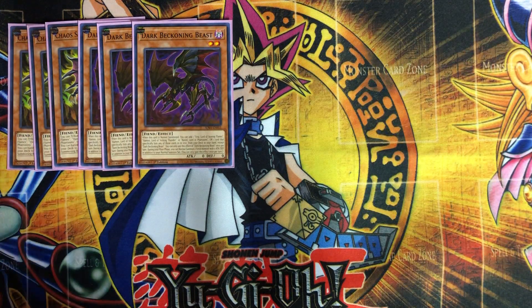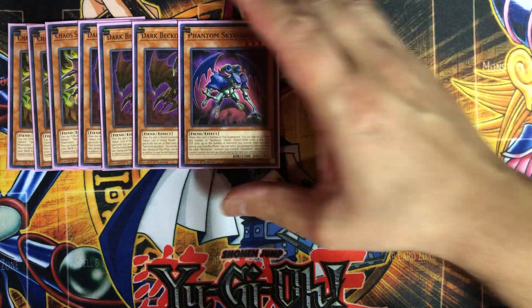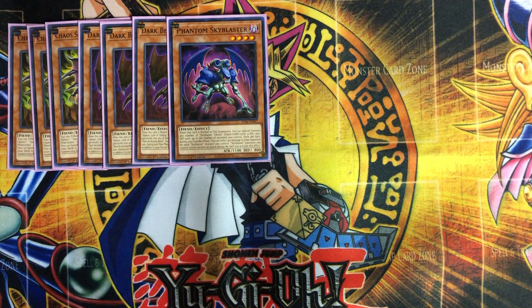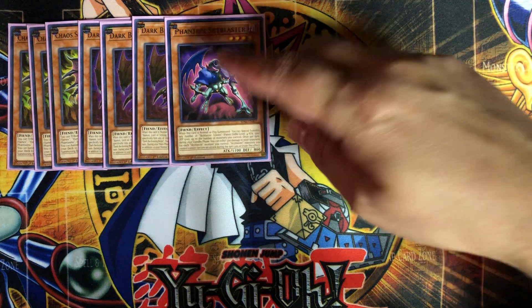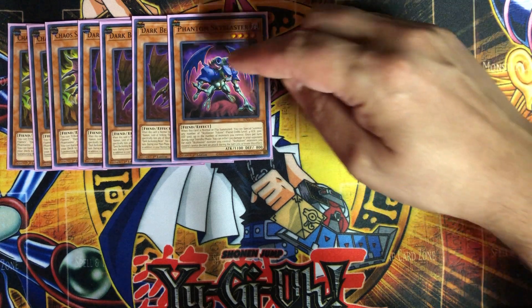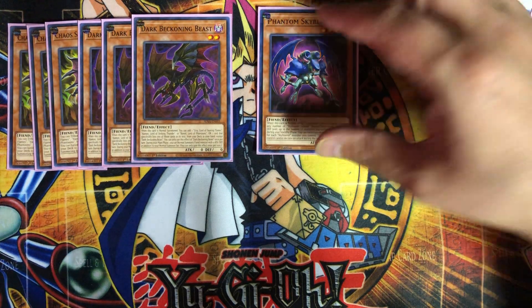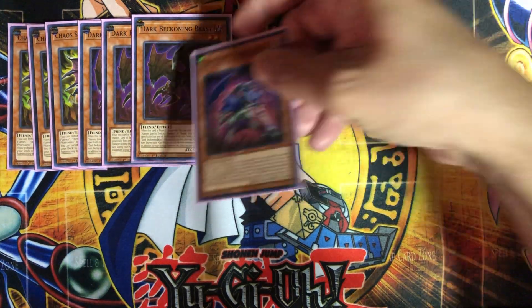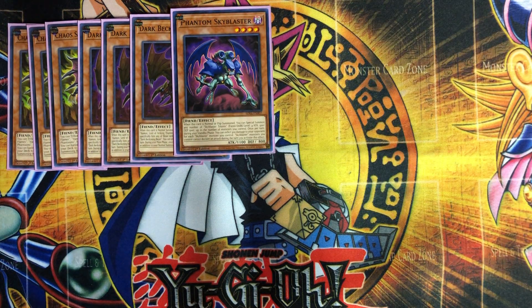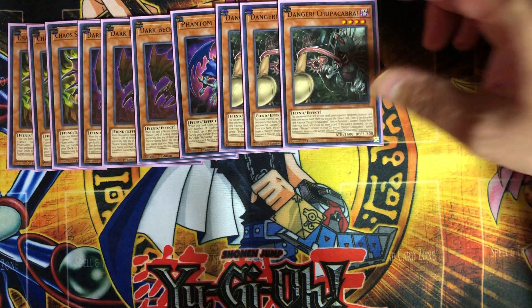I went with one Phantom Sky Blaster — I believe you can only have one in your deck anyway. Raviel does require three fiends to special summon, so this will help. He special summons a number of fiend tokens equal to the number of monsters you currently control. If he's the only one on the field you get one token, but if there's another monster out you'll get two and you've met your summoning conditions.